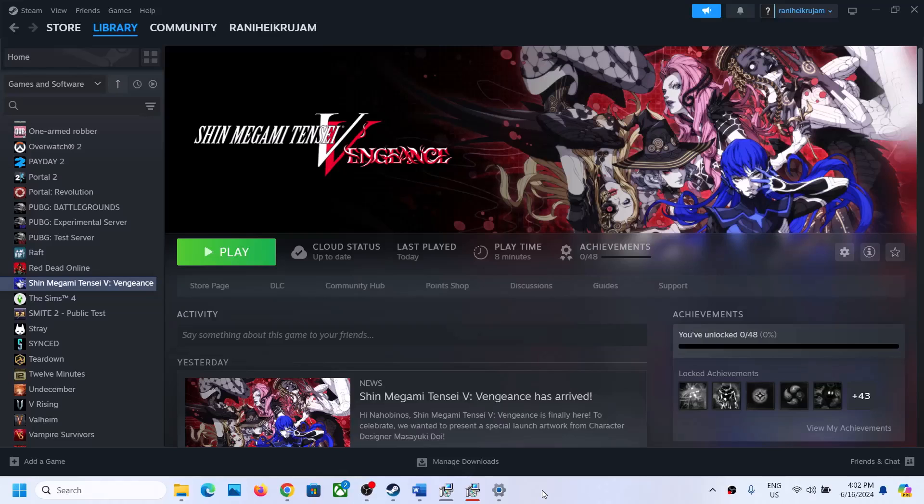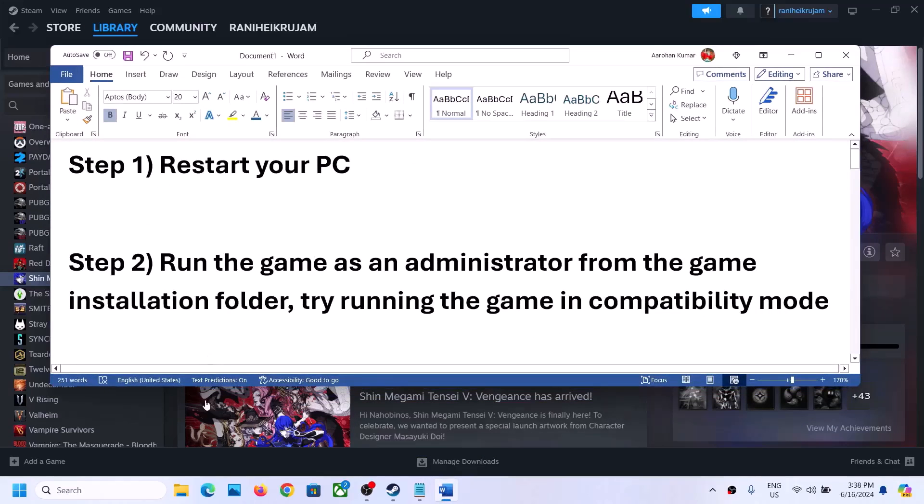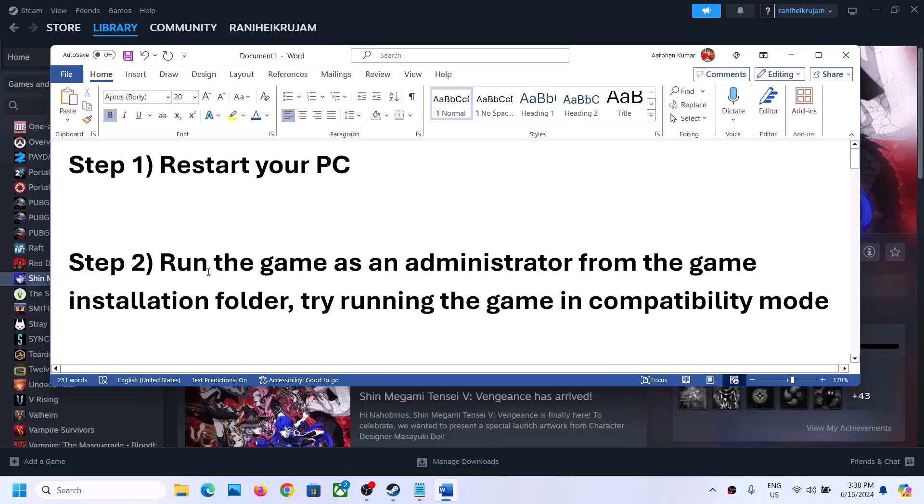Hello guys, welcome to my channel. Today in this video I'm going to show you how to fix when you are unable to launch a game on your Windows computer. The first step is to restart your computer once, and after the system restart, launch the game.